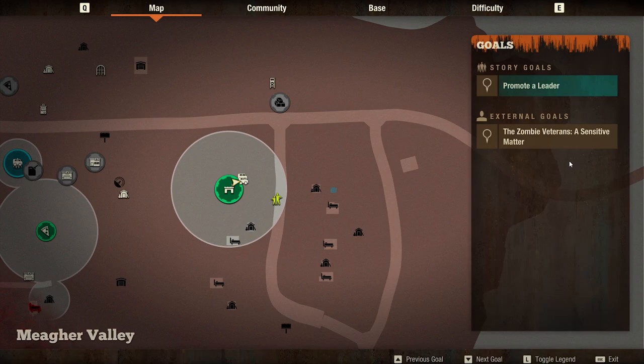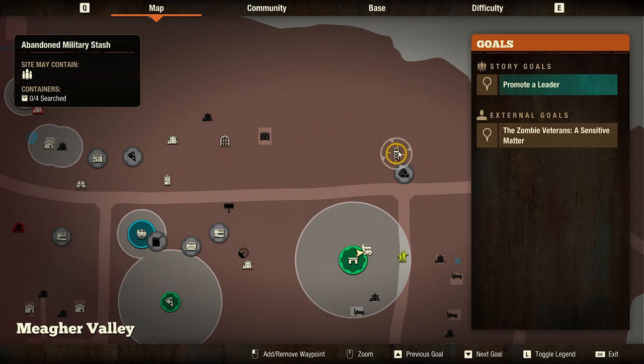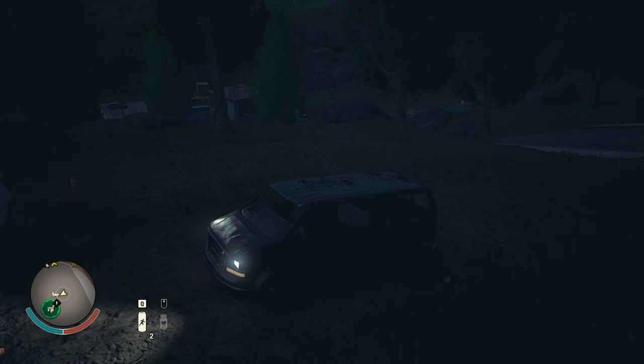We have a couple of buildings here — I'm gonna check this out first. I didn't check that out and I thought we had this building checked out, but I might do that on the way home. So this here is a military stash, so we might find something useful there, like a weapon. Then from there we're gonna head over to the free clinic and the billboard.